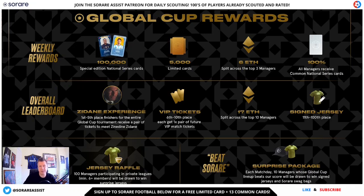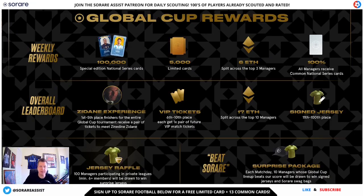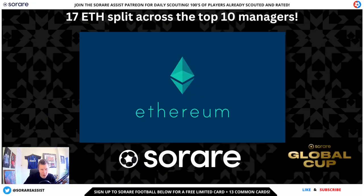There are also VIP tickets for managers finishing in 6th to 10th position, who will win two VIP tickets each to a football match that best suits their schedule, geographic location and SoRare's ticket availability. SoRare will work with each winner to ensure they deliver a football experience of a lifetime. There's also more ETH for the overall leaderboard: the top 10 managers will receive 17 ETH between them, which at the time of recording equalled around £17,000.